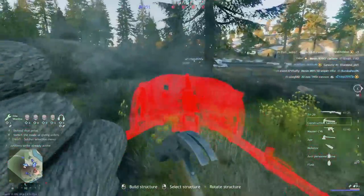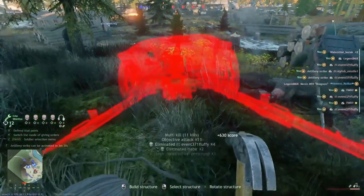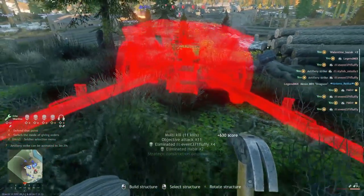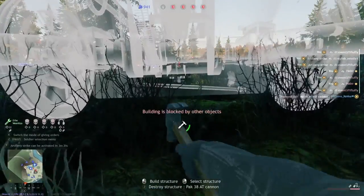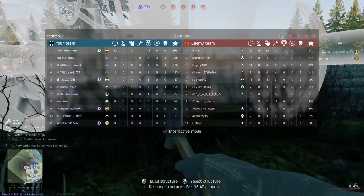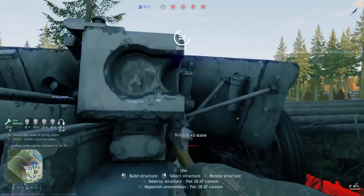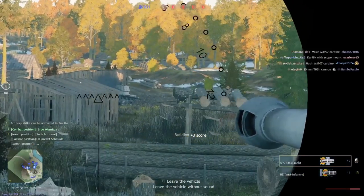Alright everyone, today we're going to talk about the big three engineer structures: Anti-Tank Gun, Anti-Air Gun, and Machine Gun Nest. Over the last six months, a couple of huge changes were made to all of these structures. So this video is a perfectly up-to-date version, which includes all the updates and everything you need to know about how to use these structures.